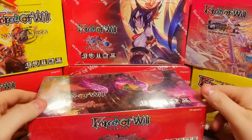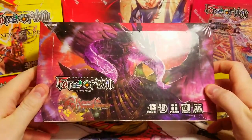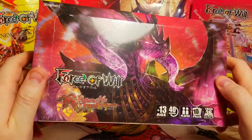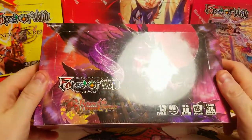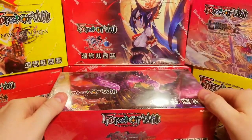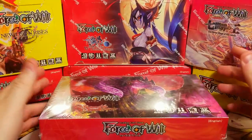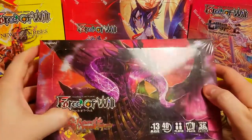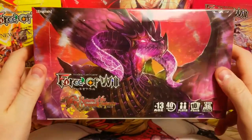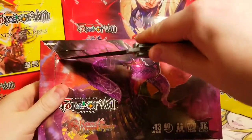Welcome back everybody, it's time to lock down another Sunday booster cracking. Today we are finally opening Return of the Dragon Emperor. You guys voted again on Instagram — it was between this and Winds of the Ominous Moon. I've been having these two up on the voting for the last few weeks, and everybody kept picking the New Dawn Rises and Valhalla sets, but now we're finally getting votes for Dragon Emperor. I'm pretty excited because I've been wanting to open this set.